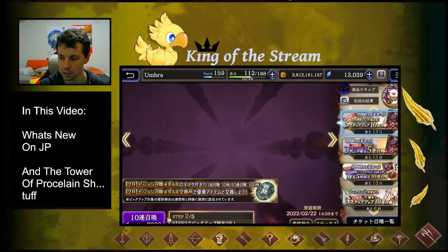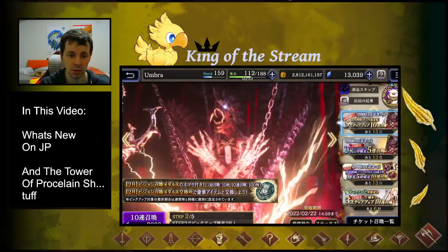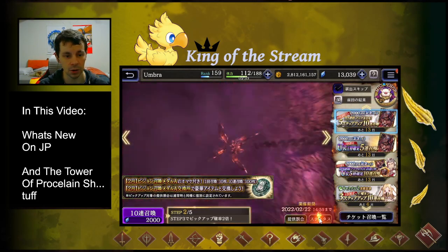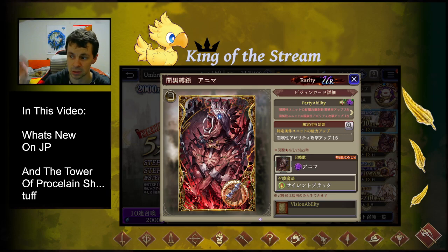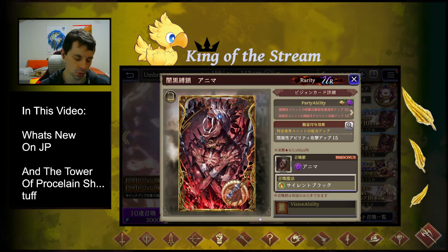Anima is here and as you can see he's got an animation and is looking pretty good. We're going to talk about Anima, the vision card, and everything like that. First of all, fantastic artwork as always — one thing I very rarely contest is how good the artwork is here. As for the vision card, this is a top tier vision card, pretty much expected of a 90-cost, but holy cow is this thing going to be essential for dark base teams into the future. It's just so much dark attack for both magic and physical.